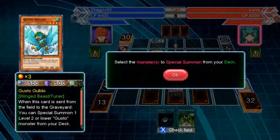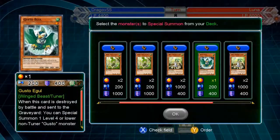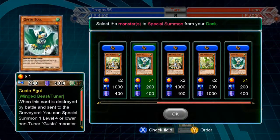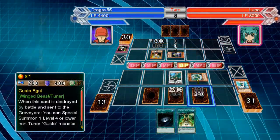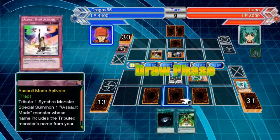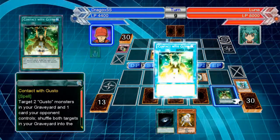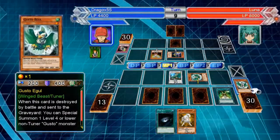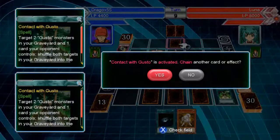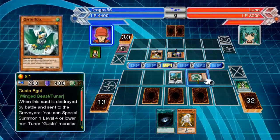Usually I would DesPrison that but we need to get these in the grave. It's on the field — Battle Fader, okay. We'll do this, return these two to destroy this. That would've been annoying but luckily we got rid of it. For some reason I thought it wasn't monsters that had to return.